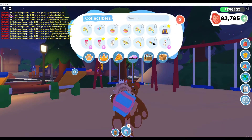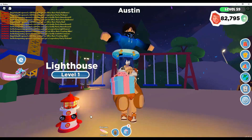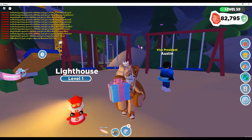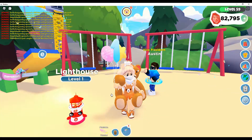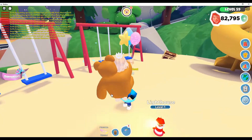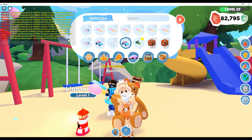Okay guys, I'm back and I did get something new — I got the new Lighthouse pet! I just love the name and everything about it. I love how it shines and spins around — it's super duper cute. I also got new Party Balloons. Look — party balloons! I think that's all the new things I got so far.